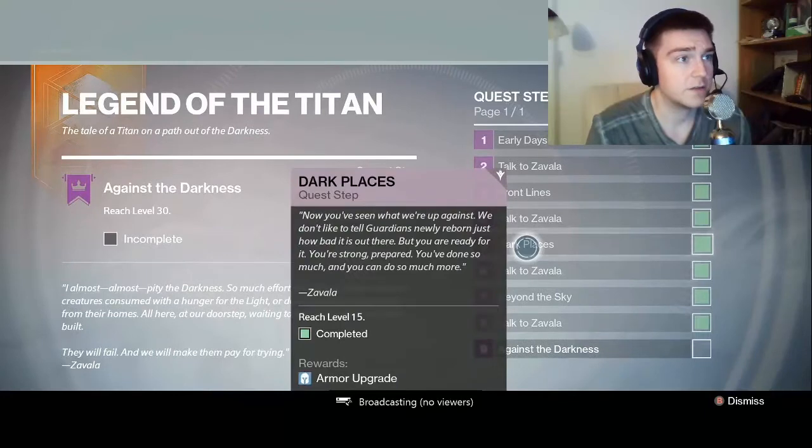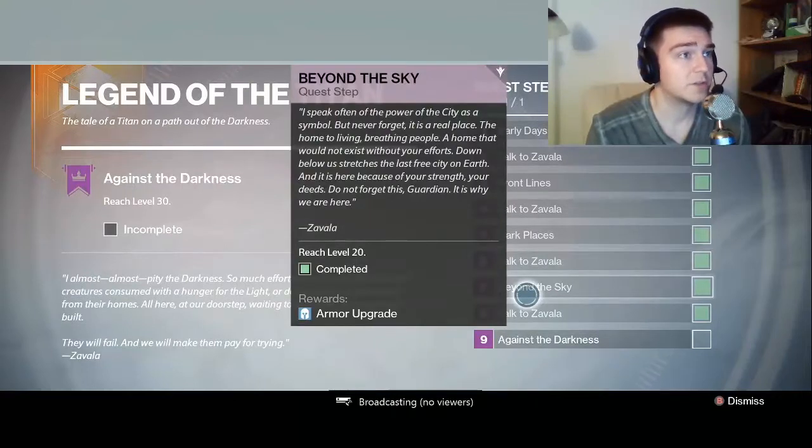I have seen what we're up against. We don't like to tell guardians, newly reborn, just how bad it is out there. But you are ready for it — you are strong and prepared. You've done so much. You can do so much more. I speak often of the power of the city as a symbol, but never forget it is a real place, a home to a living, breathing people — a home that would not exist without your efforts. Down below us stretches the last free city on earth, and it is here because of your strength, your deeds. Do not forget this, Guardian. It is why we are here.